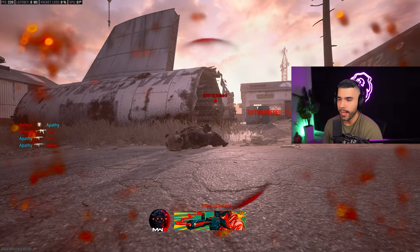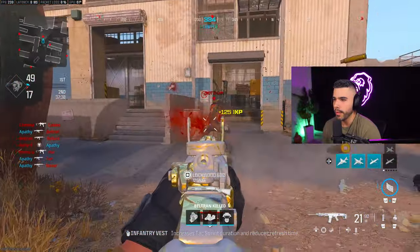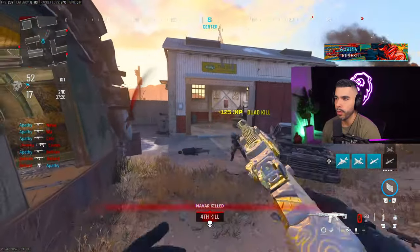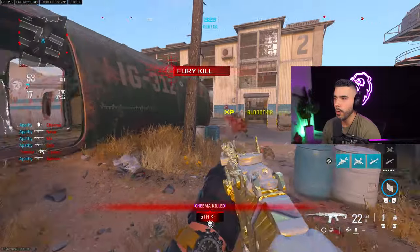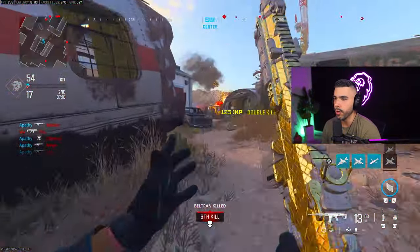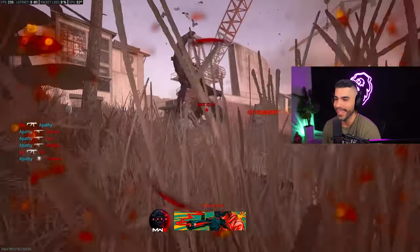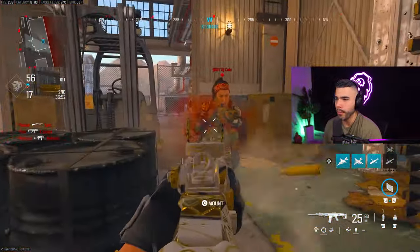This does take practice, but understanding recoil control and recoil patterns is very important to have really good aim. It takes a lot of reps, but you want to run around the map making sure you're pulling down. Every gun has different recoil patterns — some guns go more to the left or right — and that's up to you to understand the pattern and control it so you can shoot very straight. That brings us to tip number two: centering.